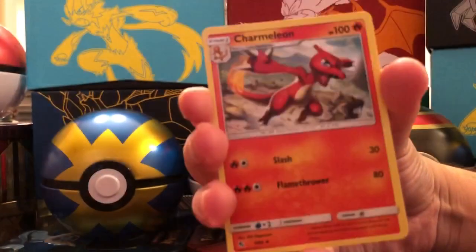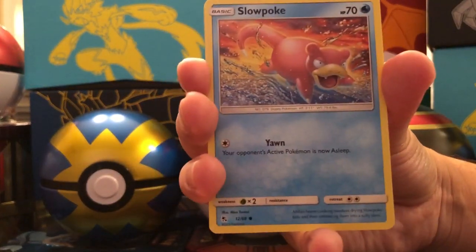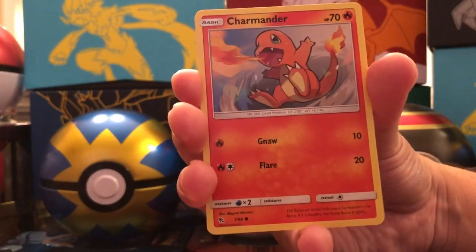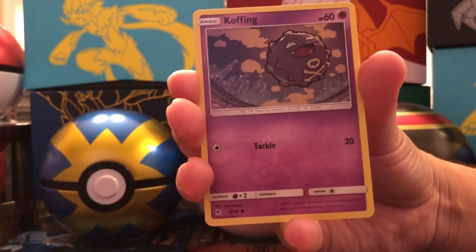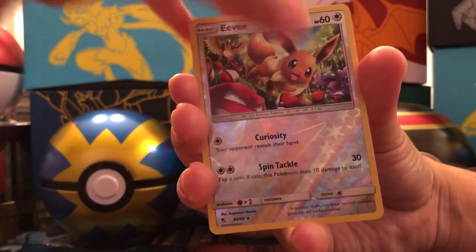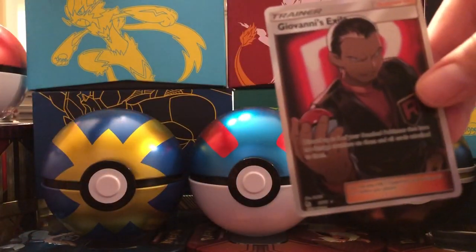Jinx, Charmeleon — ooh — Chansey. We opened Charmeleon and Charmander — let's see if we can get Charizard! Little C wants that Shiny Charizard, we all do. Charmander again, Voltorb, Koffing, Reverse Holo Eevee — so no shiny. But do we get a... a Full Art Giovanni's Exile! Yeah, we have pulled it before, but it is a cool card — we will take it.